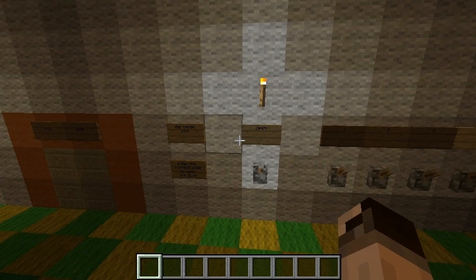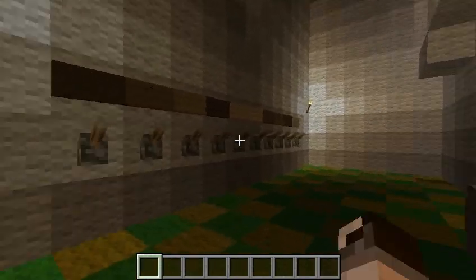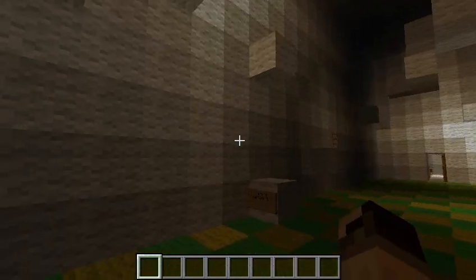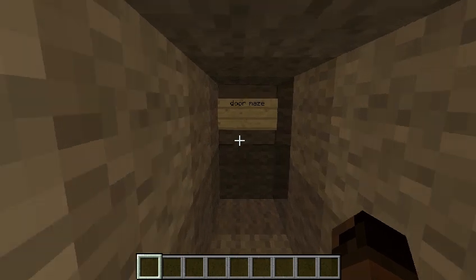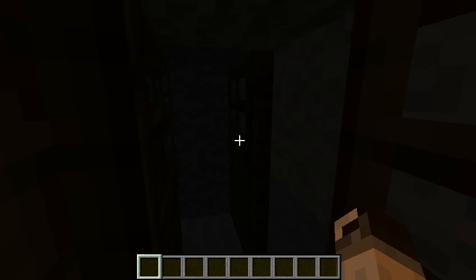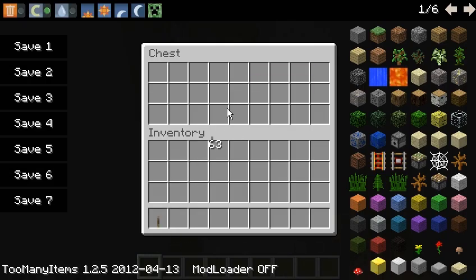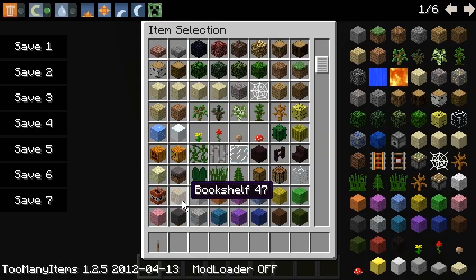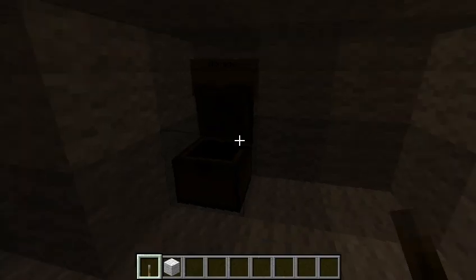So this is the first room — you have to get a lock combination to open these double doors. The lock combination is introduced with levers. You have to get in here through a simple door maze. And here's a chest with some levers. I'll get those — well, one of them, because I'm in creative. There's also a chest with some clay.